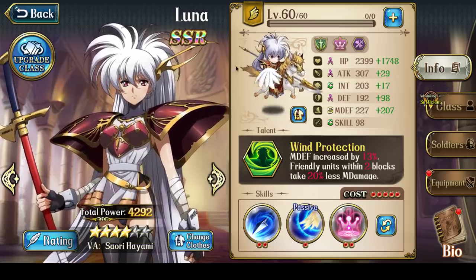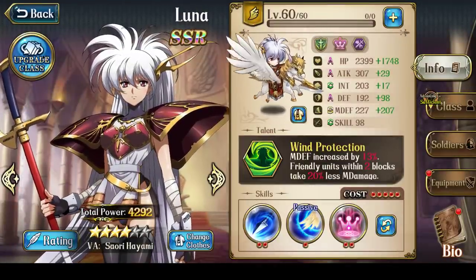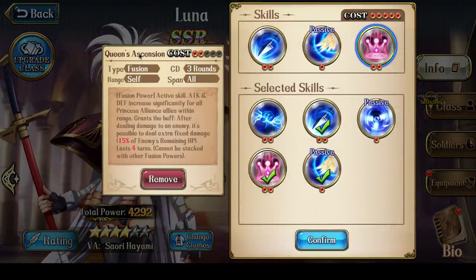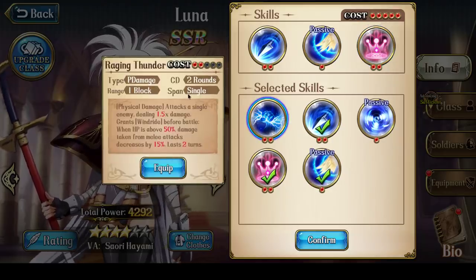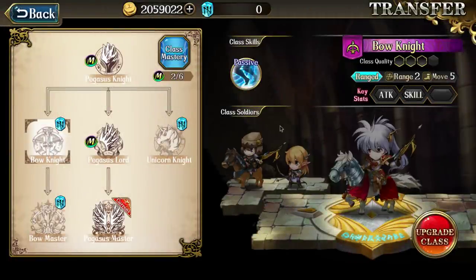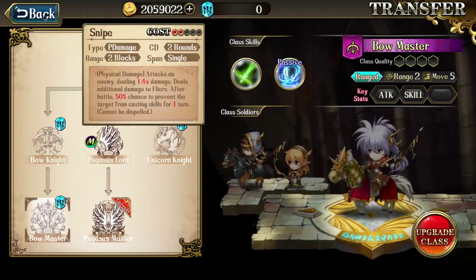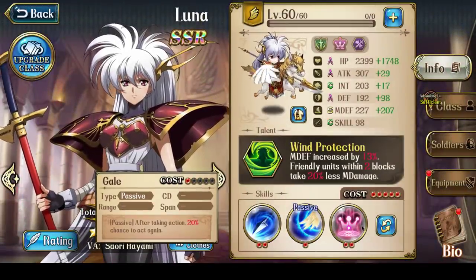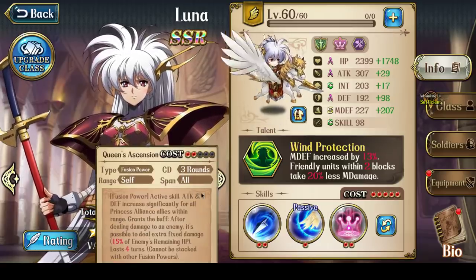That's the Princess version of Luna. If it's a Strategic Masters version of Luna with Bow Knight, your skills will again remove the faction buff, and because you have 2 range you won't bring Raging Thunder, which only has 1 range. Instead, your choices would be either Move Again so you can attack and retreat, or Snipe. So the ending skill setup would be Wind Spiral, Gale, and Move Again, or Wind Spiral, Gale, and Snipe.